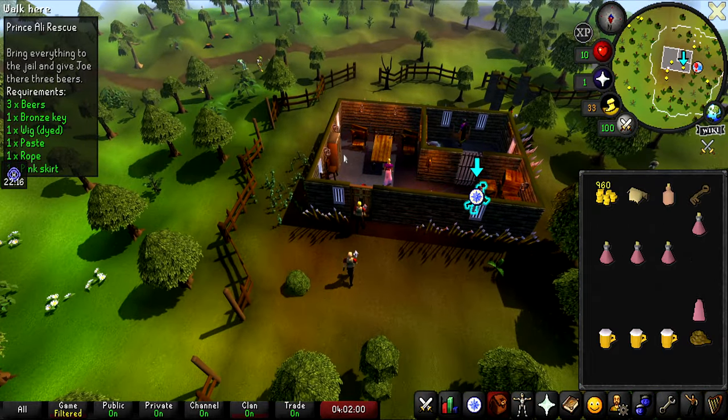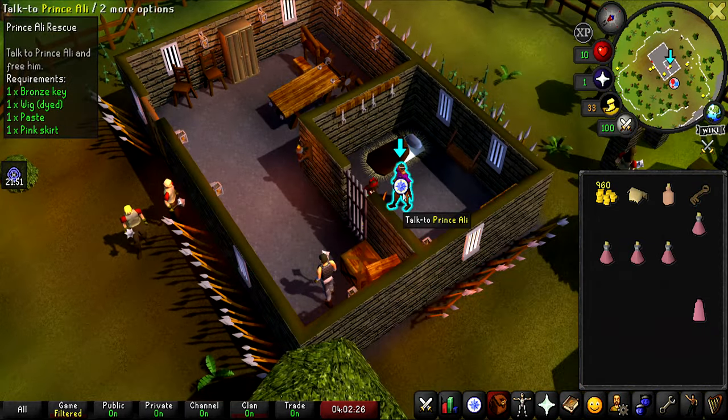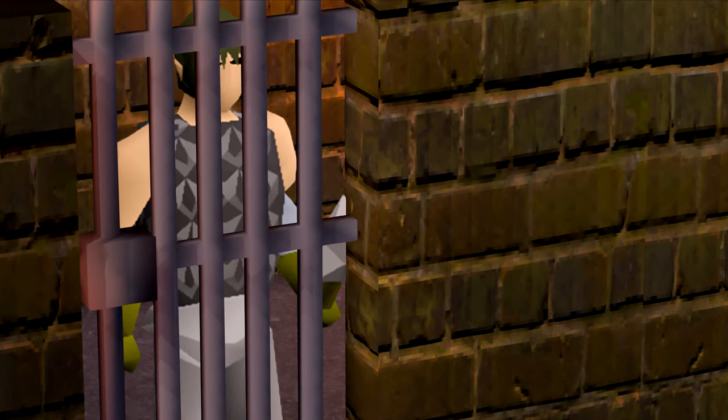Trap the guard behind the closed door, talk to Joe, use the rope on the lady, use the key on the door, and talk to Prince Ali. His hair changes dramatically from short to long.